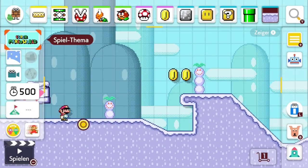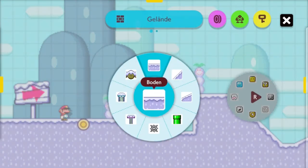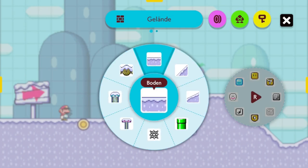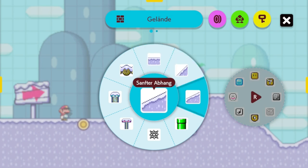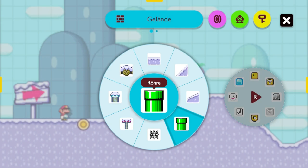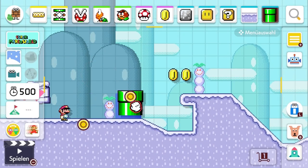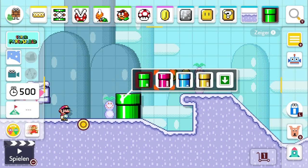Das hat natürlich einen Grund, den ich gerade erwähnt hatte: exklusive Bauelemente. Wir haben hier die ganzen Bauelemente – neu dazugekommen sind diese Abhänge: steiler sowie sanfter Abhang. Die Röhren kann man übrigens jetzt auch ändern. Normalerweise kennt man ja die grüne Röhre aus Mario Maker 1. Hier in Mario Maker 2 gibt es vier verschiedene Farben, und jede dieser Farben hat sogar eine andere Geschwindigkeitsstufe.